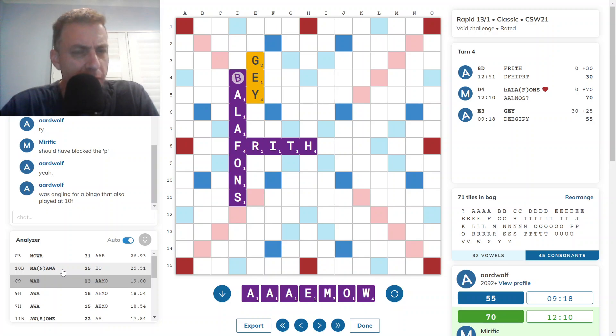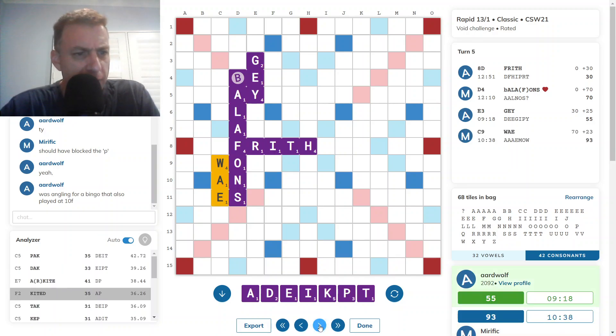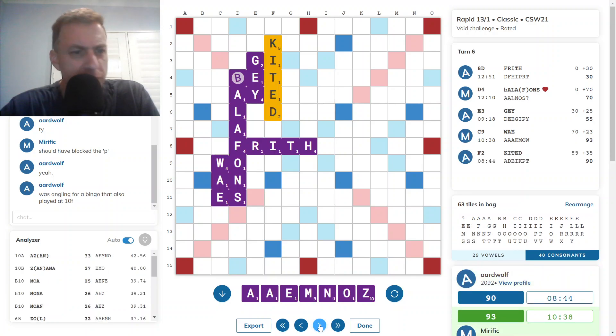MANAWA at 10B — getting the W and the M tripled. Not bad, I guess. WAY for 23 seems a little further behind. Opponent got KITED for 35 — looks okay. AZAN for 33 was best, but leaving an A in the triple lane for 30 points — not keen on that. ZANANA for 37 at 10B — that's a little bit better. It's not as volatile, scores more. I quite like ZANANA. MOZ, 34, wasn't bad.